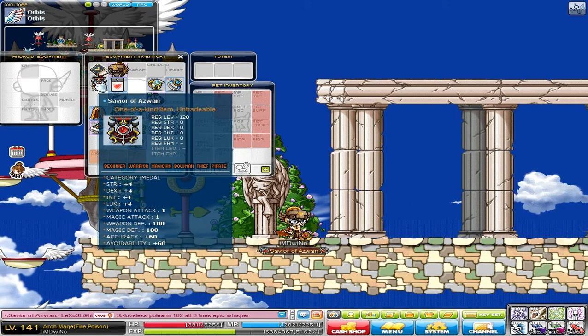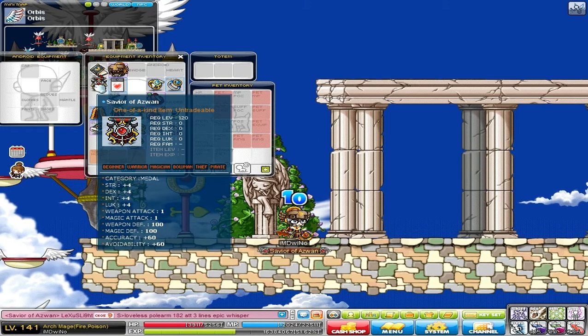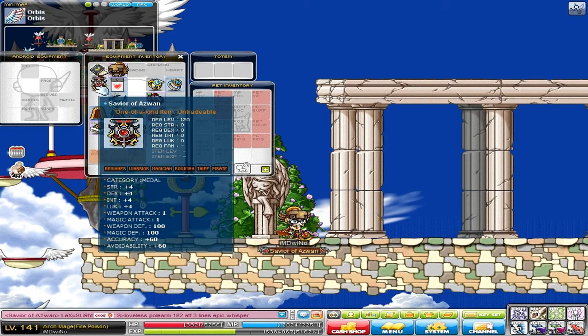My medal is Savior of Aswan — 4 to all stats, 1 weapon attack, and 1 magic attack. I'm looking for something better; I'm not too sure what to get, but for now it looks pretty cool and gives pretty nice stats.